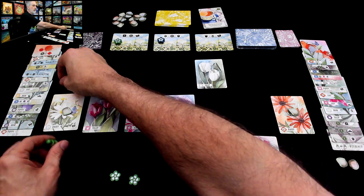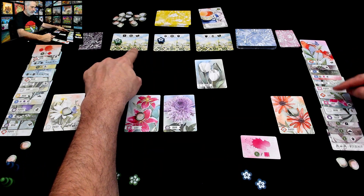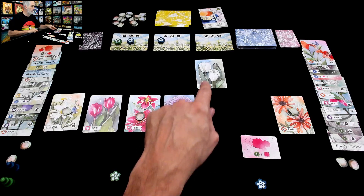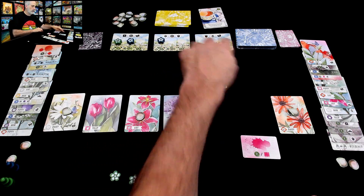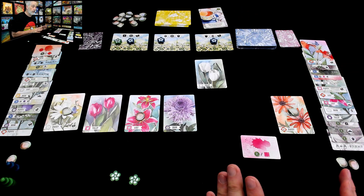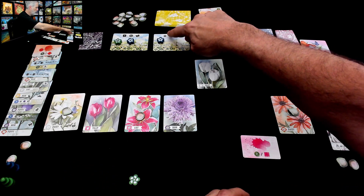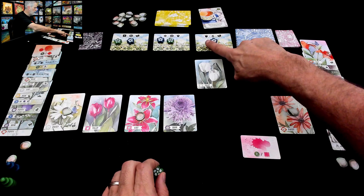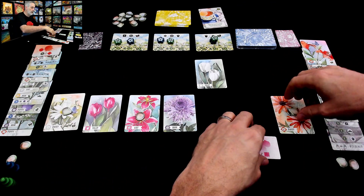We've made it to the end of the second day. Jen is going to take the first step on the third day. But first — bounty time! Jen has a butterfly, a chrysanthemum, and a poppy, so on her second day Jen completed that bounty. She has lilies, chrysanthemums, tulips, a butterfly, and a ladybug — so she scored three points there on the second day. Jen has completed all the bounties. Have I? I do have a tulip, a mum, a lily, a butterfly, a ladybug, and a tulip — boom. So we are done with those from now on. It's about what we can get moving into the last day of the game.